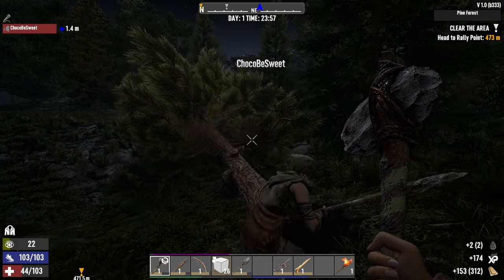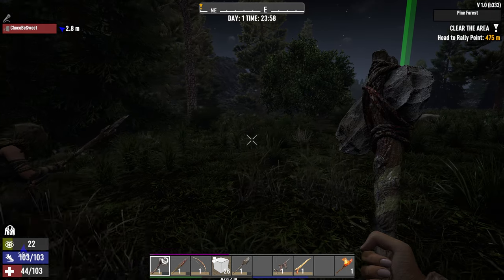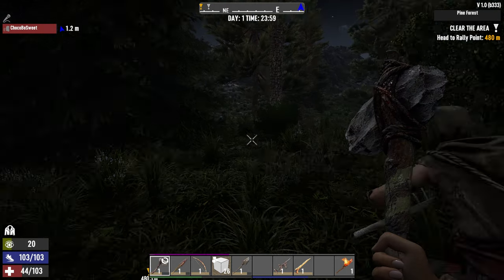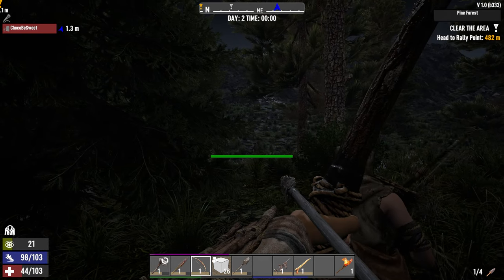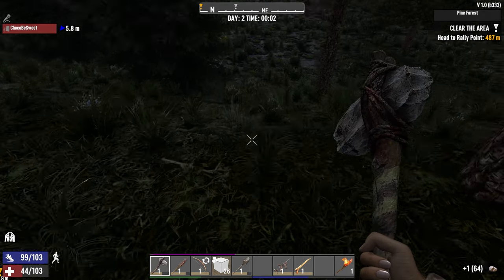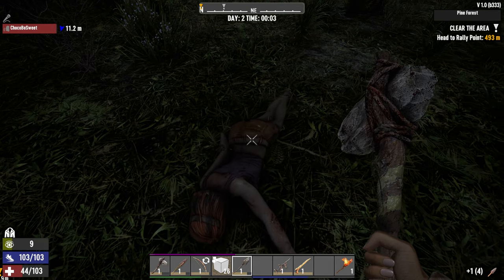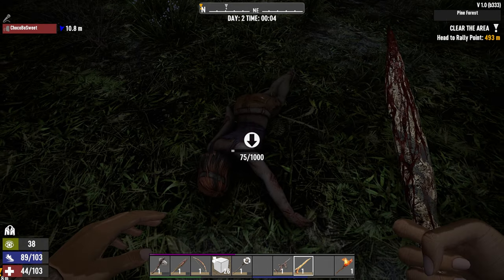Right over there. He's walking away — let me get a bow shot on her first. Nice! Collect stone here? Oh nice, perfect. It's always nice when you can get it back. That's what I'm talking about.